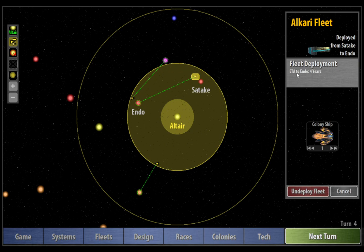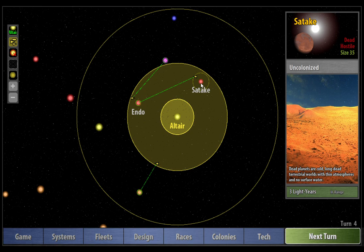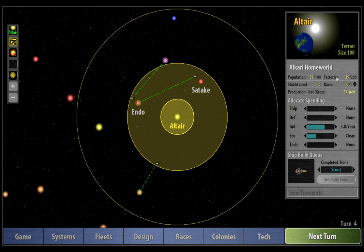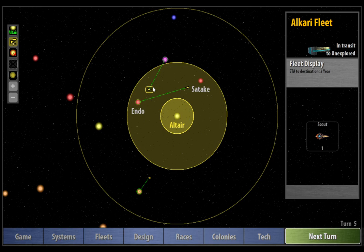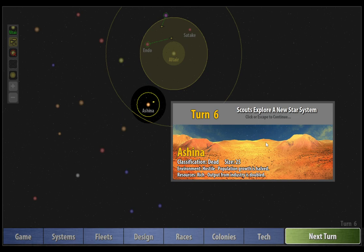We've got four years as our estimated time of arrival to Endo from Satake for our colony ship. So we've got a bit of a slow start on this game, because really I wanted to be getting this planet up and running immediately. But one of the benefits of this is that we actually get more chance now to build more factories in Altair, whereas before I would immediately start shuttling population over to my second colony. Let's go to the next turn — our scouts are still travelling, so let's just keep rolling.